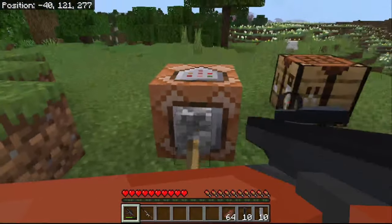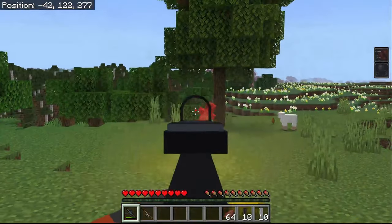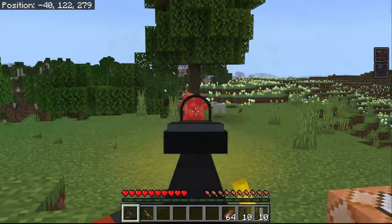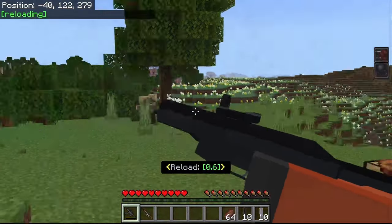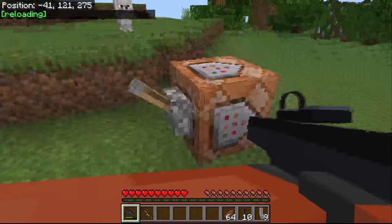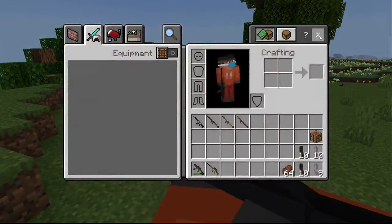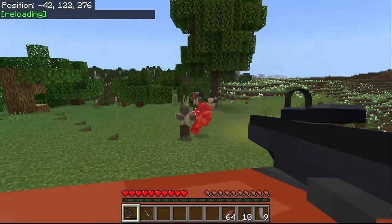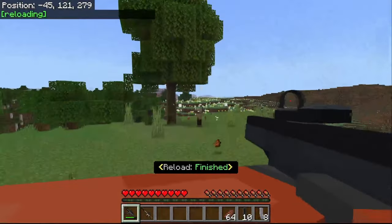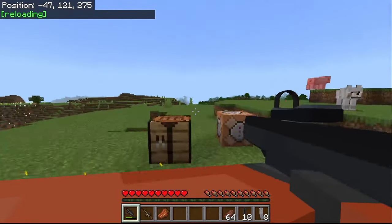The UMP doesn't shoot very fast, but it actually does a lot of damage — you can see these zombies are getting knocked back. It does more damage than the P90, but of course it shoots slower, and it also has a very fast reload, so it is a pretty powerful gun.